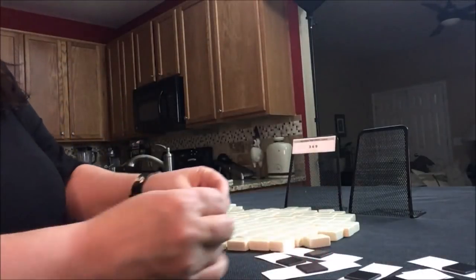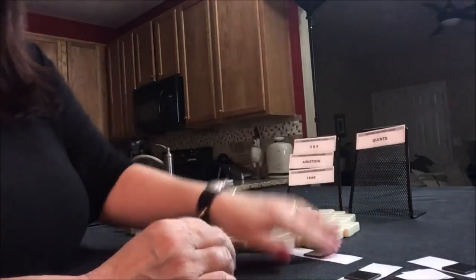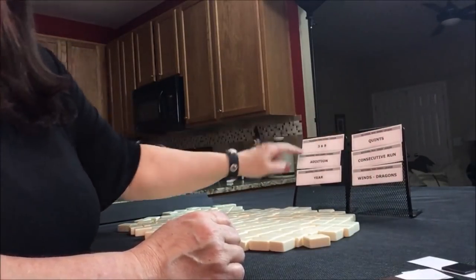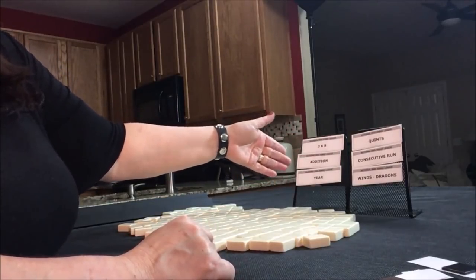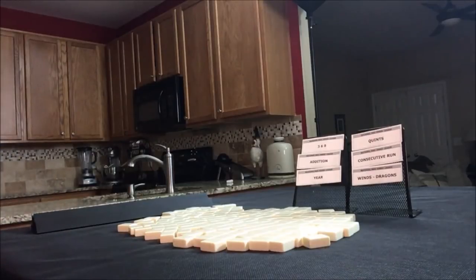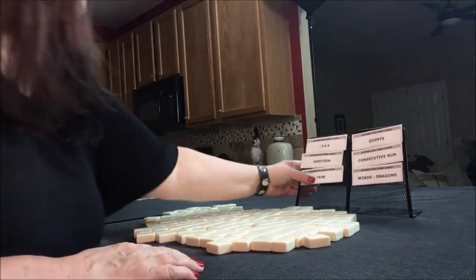Three, six, nine. Addition. Year. Quince. Consecutive run. Winds and Dragons. Okay, we have — well, I have a hard time with addition because I never remember the numbers, and I love Quince but you've got to have Jokers. Let's see what we can do here. We'll just say we're the dealer, so I'm going to get 28 random tiles for each one of these.